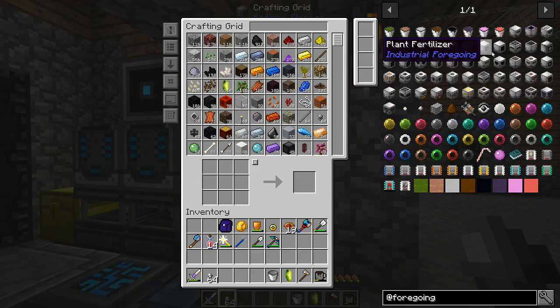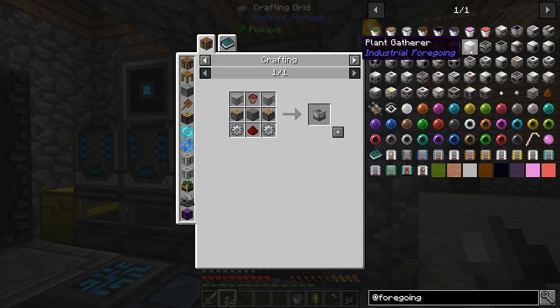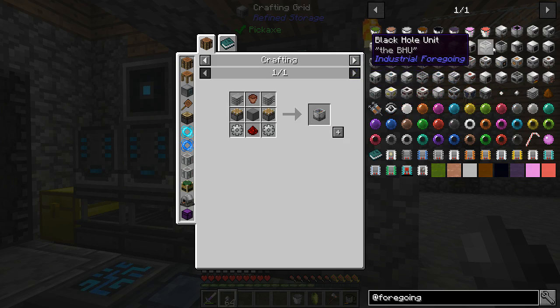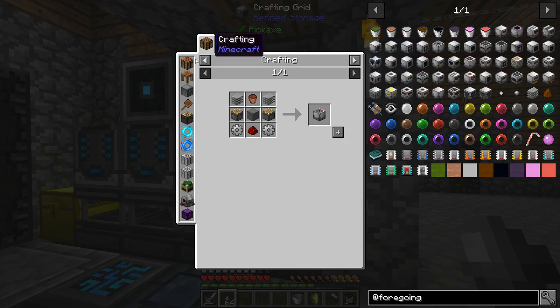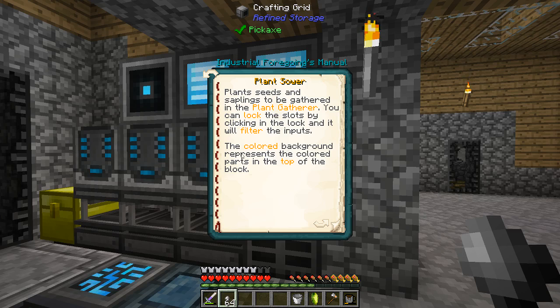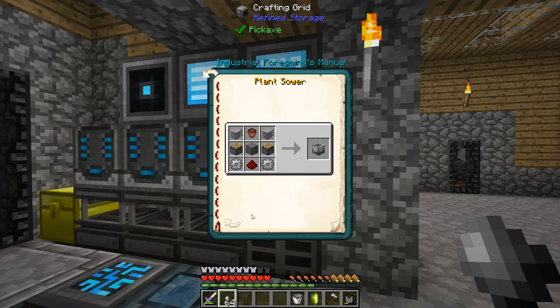In going through all of the different things we can make to automate the process of getting wood, I came across the Plant Sower and the Plant Gatherer. If we look at them, it says it plants seeds and saplings to be gathered in the Plant Gatherer. You can lock the slots by clicking the lock and it will filter the inputs. The colored background represents the colored parts on the top of the block. It looks simple enough to craft.